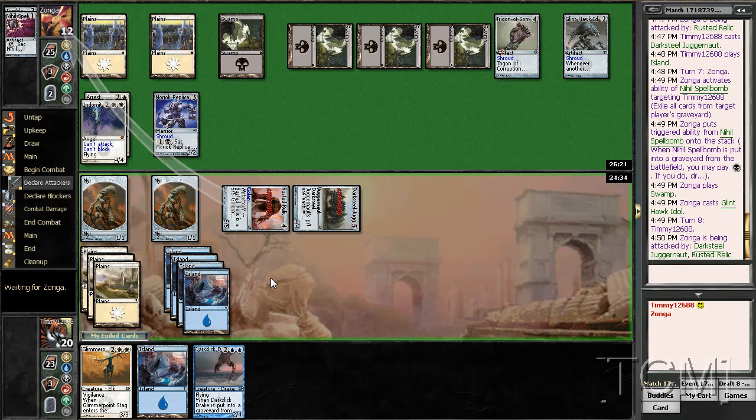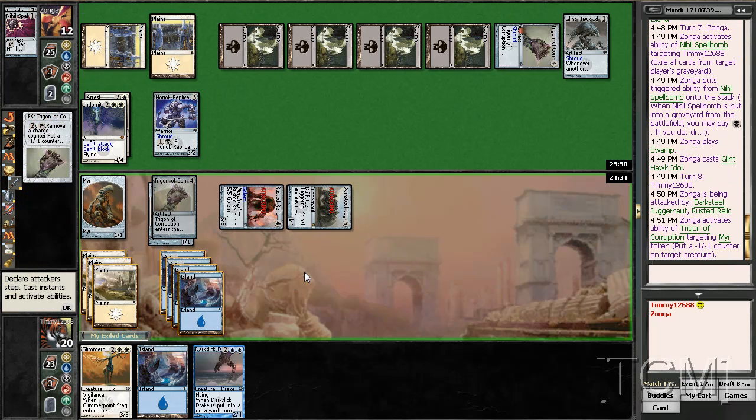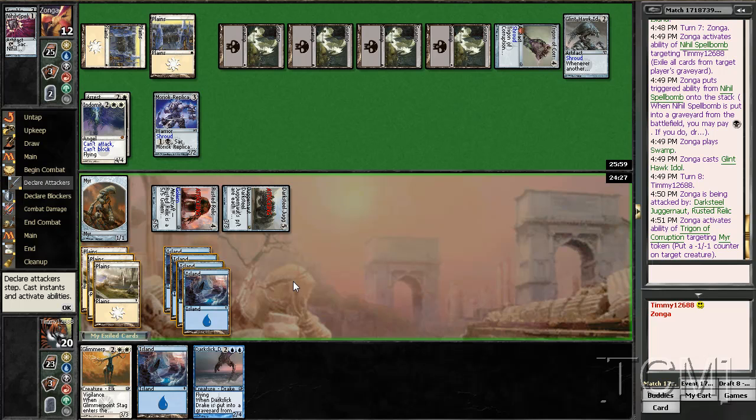Oh no — dispense justice, probably. He's got just the right amount of mana for it, if he has it. Blown out so hardcore, right? Wasn't even thinking about that. Looks like he has it — tapping one, two. Doesn't have it. Whew.